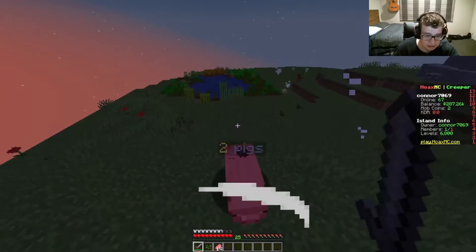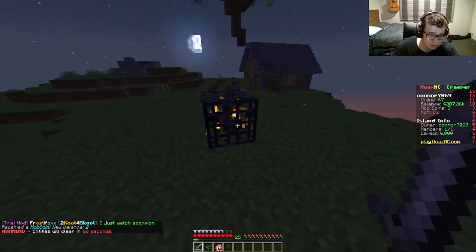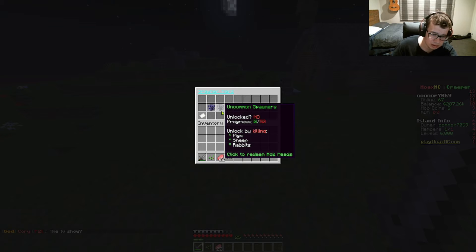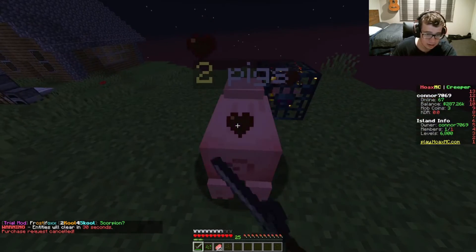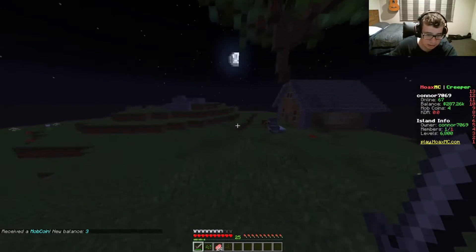Maybe I should finish making the house. Yeah, let's finish making the house today. We'll work on getting mob coins later, but actually I want to take a look at these spawners and see how we can unlock more — probably by killing 50 pigs and rabbits. I'm guessing you need to get the actual mob heads. I wonder if you can get mob heads here. Let's see if we can get one.